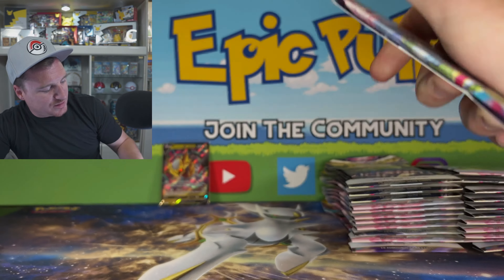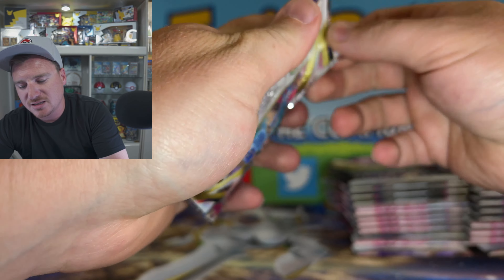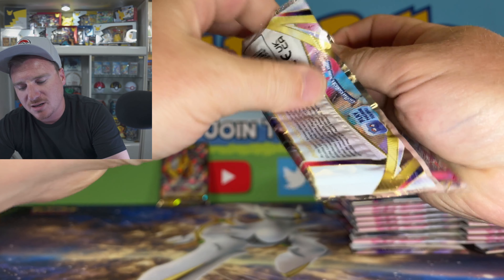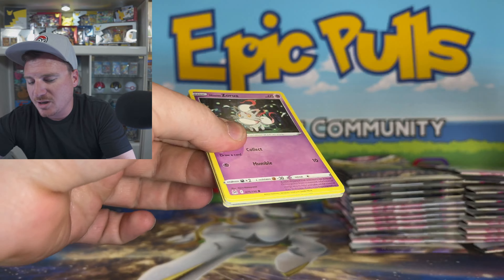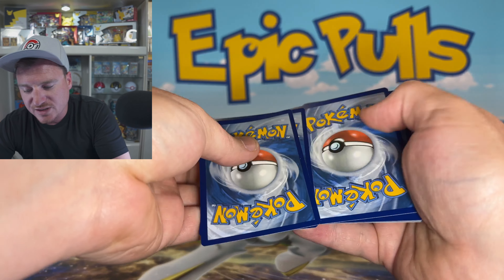Today's our day to pull out that Lost Origin Alternate Art Giratina. 25 sleeved booster packs on deck for today's opening. Can we finally pull out this card that has been evading us for almost a year?